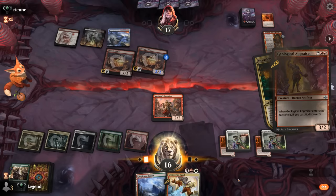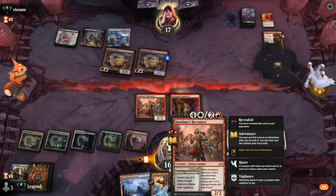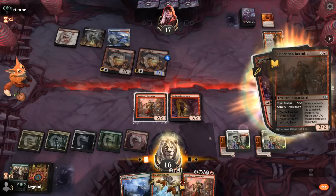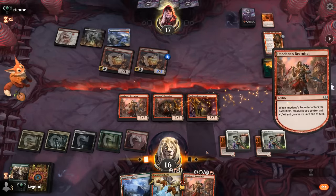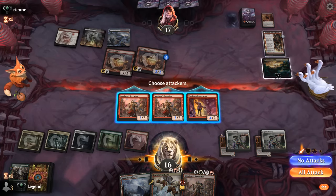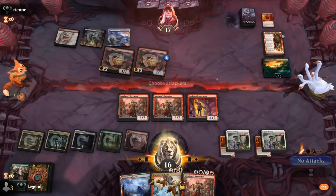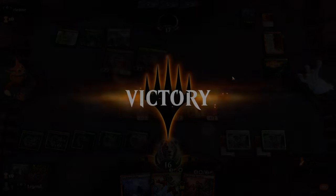There we go — hit the Appraiser. If we had selected the Recruiter, we could have also trained troops to make a pair of 2/2s, but I want to give the team haste here. And then if our opponent has removal they can prevent the transformation — and it would still deal six damage. Our opponent sees the writing on the wall and concedes.